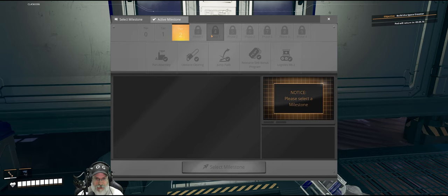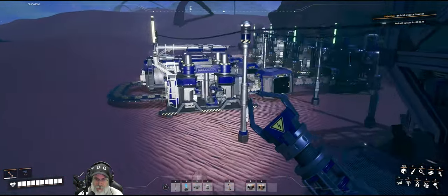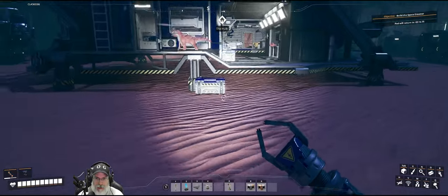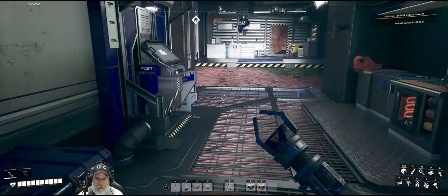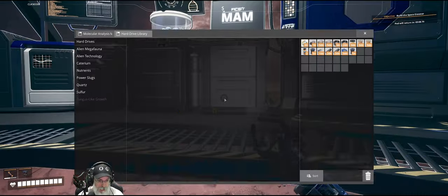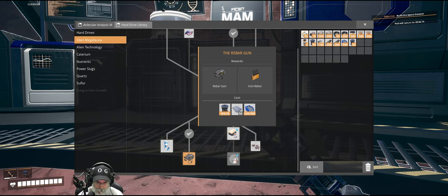We can't start tiers three and four until we do our first project assembly, which is going to be 50 smart plates. Before we get on that, I kind of like to get the rebar gun — what do we need to do that? That's going to be alien megafauna. We're going to need 50 plates to do that; we've got the screws and we have the rotors.